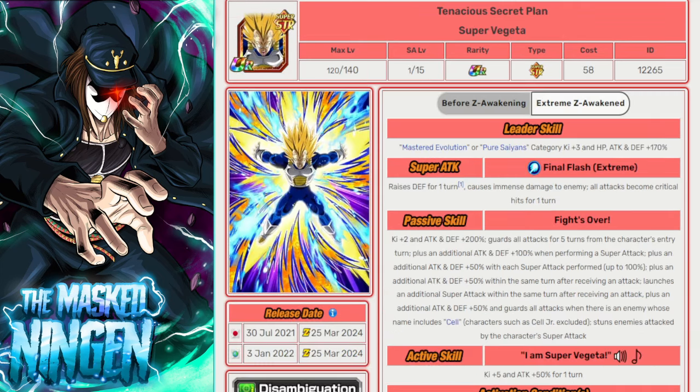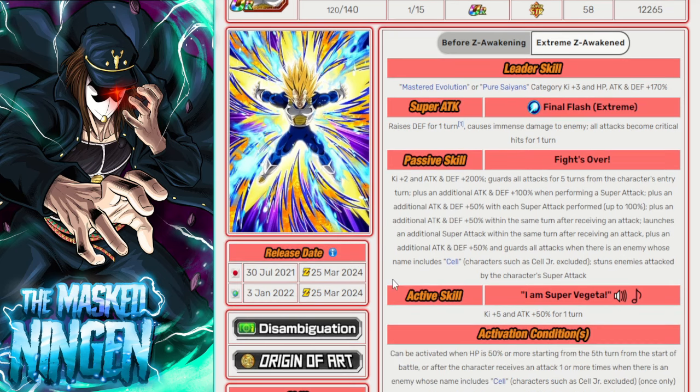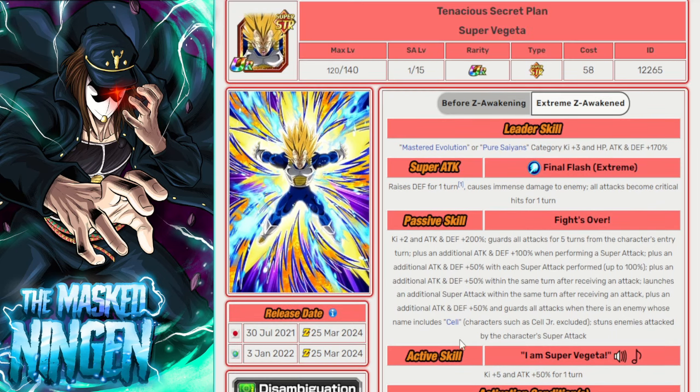Then we have the STR Super Vegito. STR Super Vegito is not on Miraculous Awakening, but he is a character that leads Pure Saiyans. He's STR, he's got an EZA, so he's a unit that will absolutely be fantastic — not just for the team, but also as a leader if you want to build a full STR Pure Saiyans setup. So this guy will be really, really good. The amount of damage he'll be able to do to Kid Buu will be ridiculous.